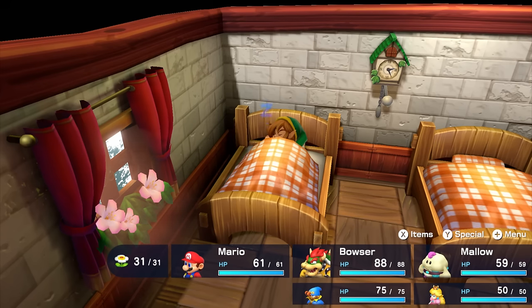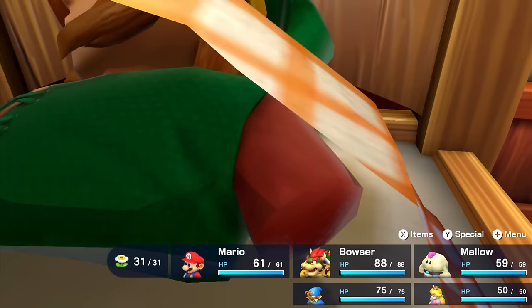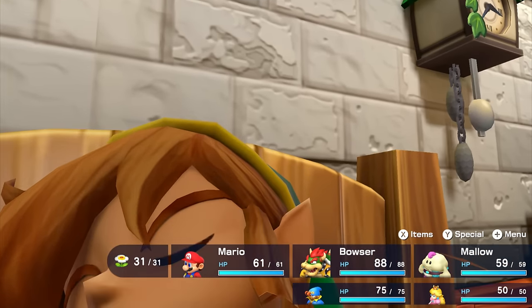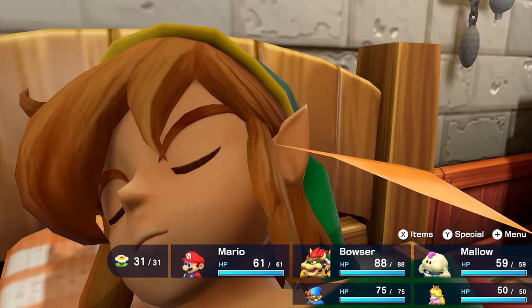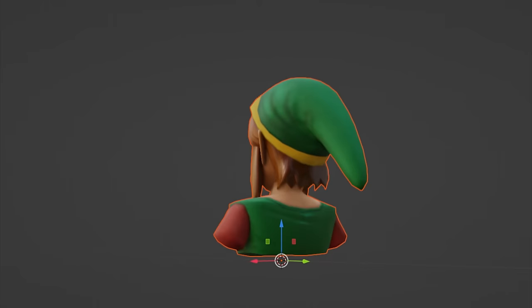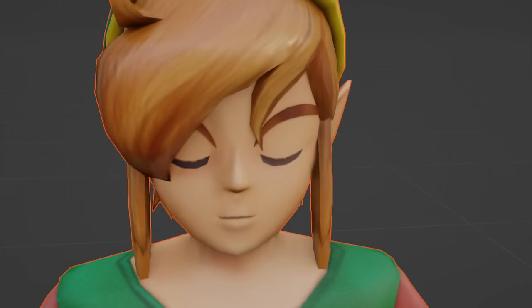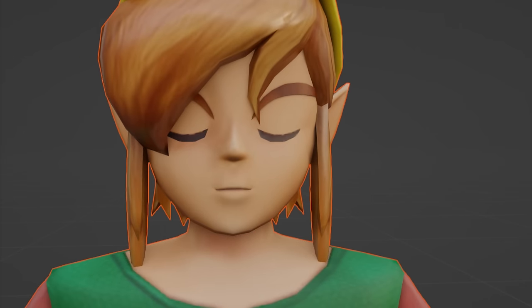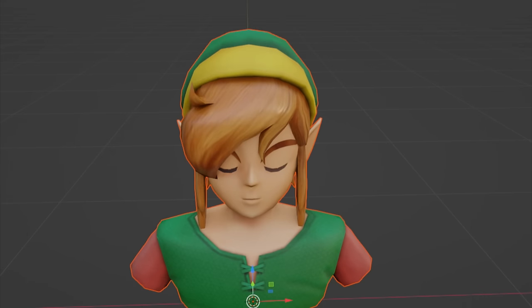Next up is Link. He comes back in the Super Mario RPG remake as a cameo, and his model has more than what meets the eye. Taking the camera underneath his bedsheets shows that everything from the chest up is fully modeled — most of this is covered up by blankets, so it's surprising to see this much of the character model. Taking it into a model viewer gives you a nice clean look at what this character model looks like, and this model looks awesome. Amazing to have it in a modern Zelda game, and good on the developers of Super Mario RPG for not modernizing this model and staying true to what it looked like back in 1996.